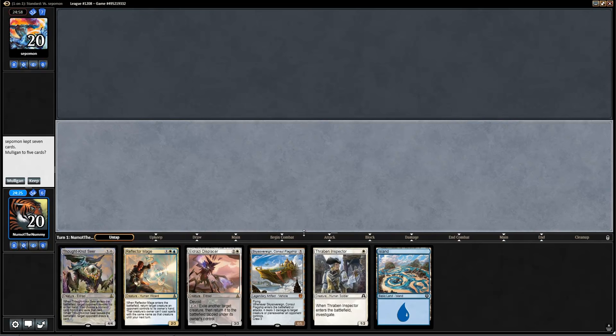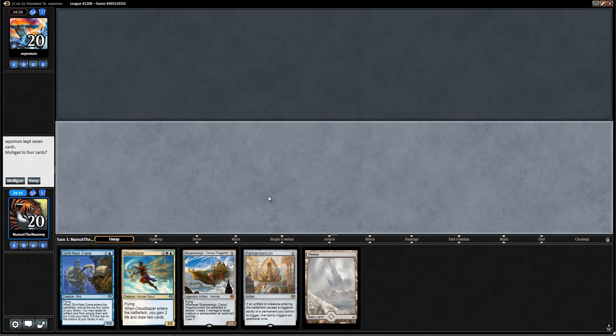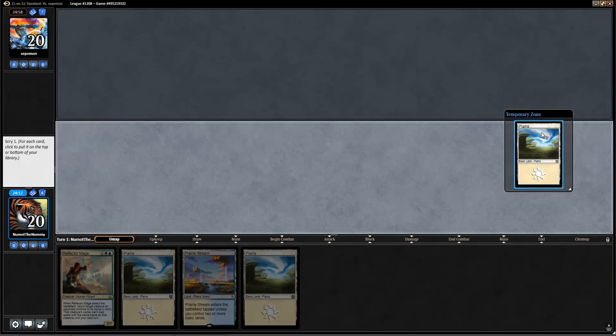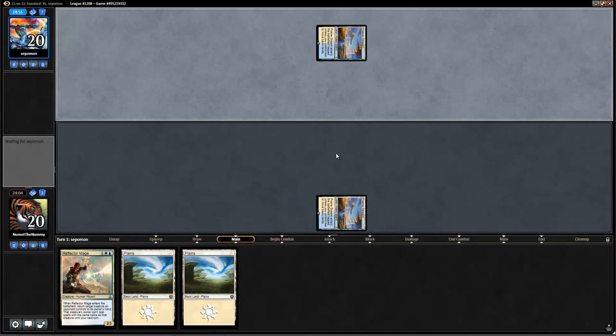Looks like we're going to be going down to 5 here on game 1, not how we wanted to start. That's magic — sometimes you mulligan into these types of hands. Can't say this is highly likely, but down to 4 we go. And this hand has just about as many lands as all of the other three combined. I'm going to go ahead and bottom a Plains here and lead with Prairie Stream.